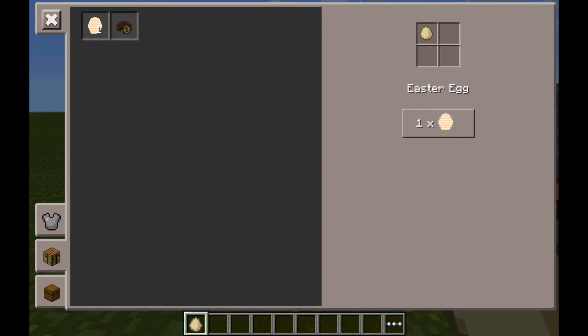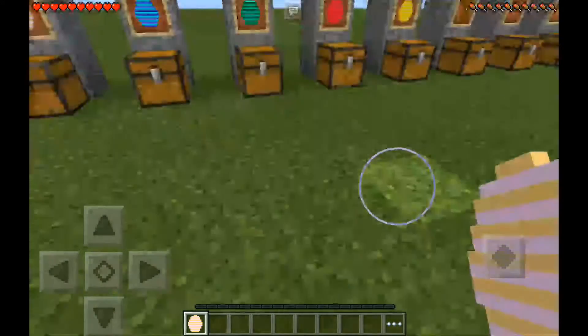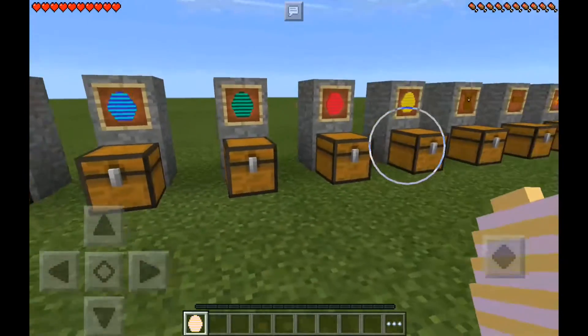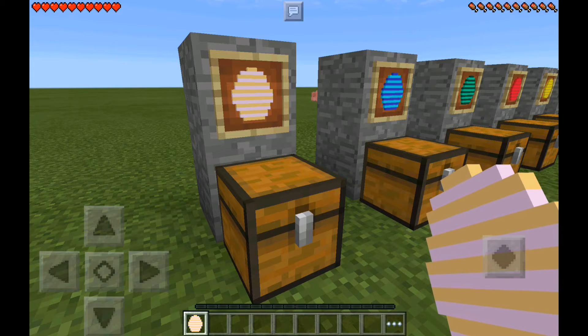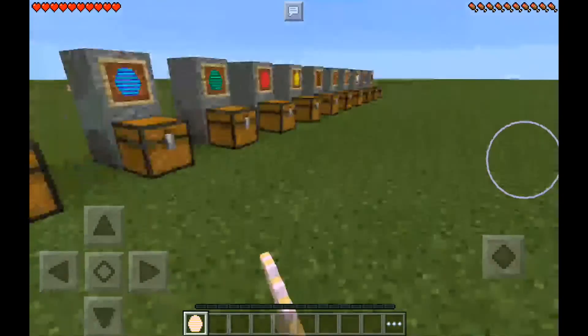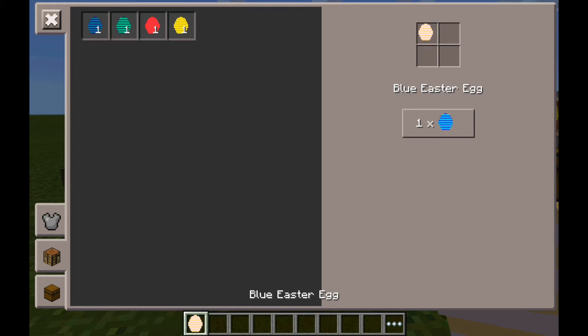To get the Easter Egg, you go into your crafting menu — you can use a crafting table or just your inventory. You only need one regular egg to craft it. You can eat all the different colored Easter Eggs, but they only heal about half a hunger bar, like a potato, because they're not really meant for eating.